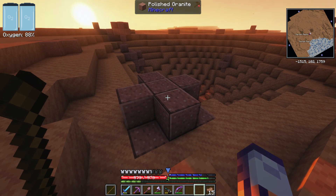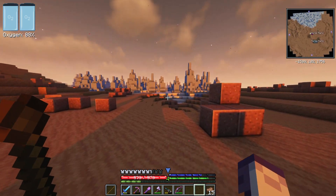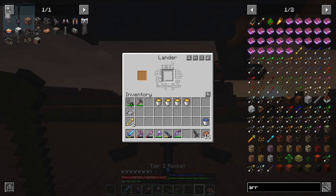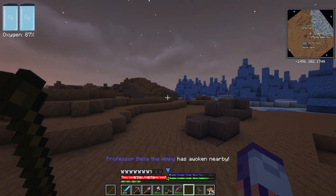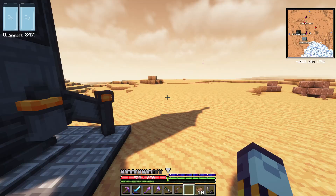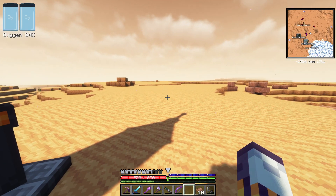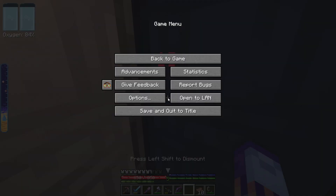We landed on Mars and I noticed the differences right away — there's granite, Mars sand of course, a different biome, and there are Martian raptors as well. Let's not forget about our rocket. Oh boy, it's getting nighttime — and the other thing I was not prepared for is the temperature here. At nighttime it gets super cold, so I just got myself out of there quickly.